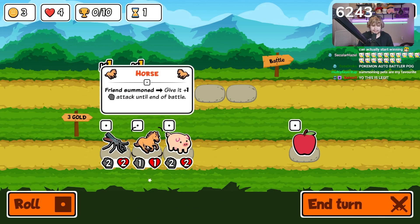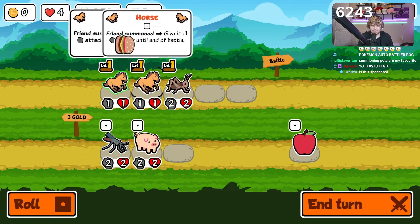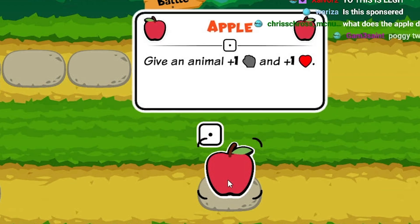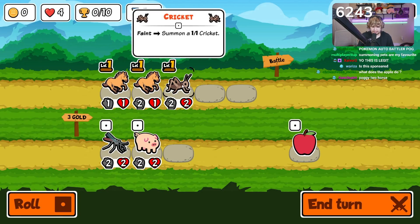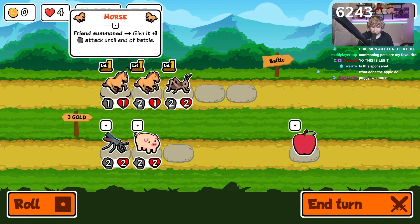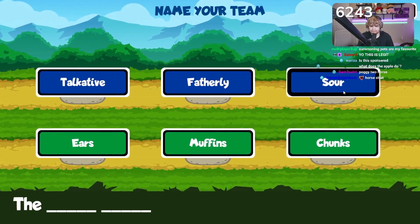I'm gonna buy a second horse — that seems kind of OP right now. Don't combine them yet, because if you combine them it just gives a plus one plus one, but it's less efficient. What does the apple do? It's food — you give an animal plus one plus one. Both of these guys will buff up this guy whenever he dies. If you combine them you just have a two-two level one horse, because it takes three of them to make a level two horse.